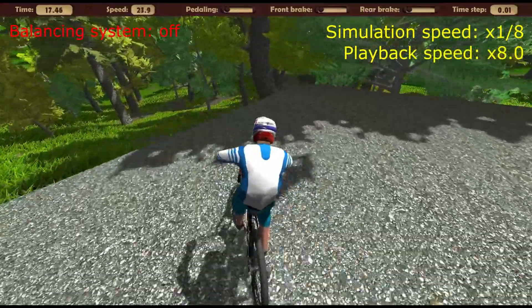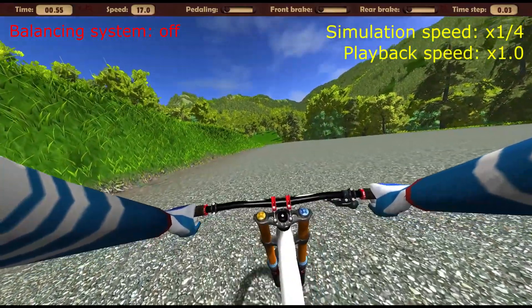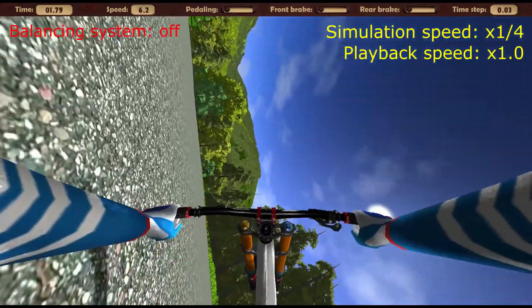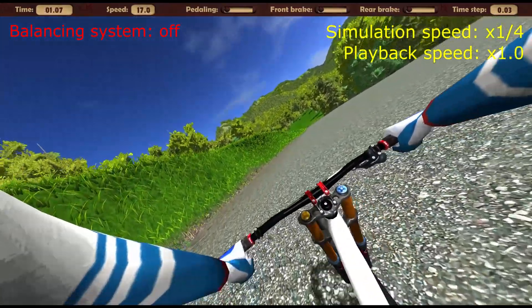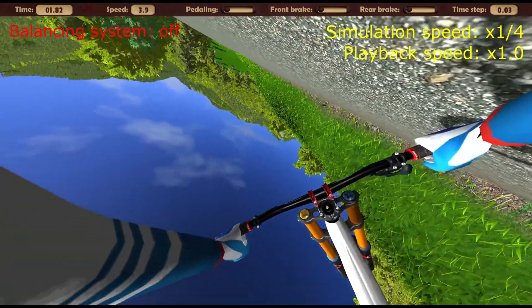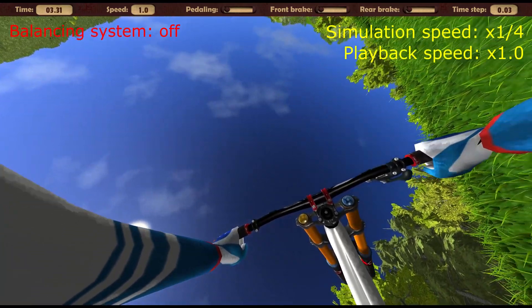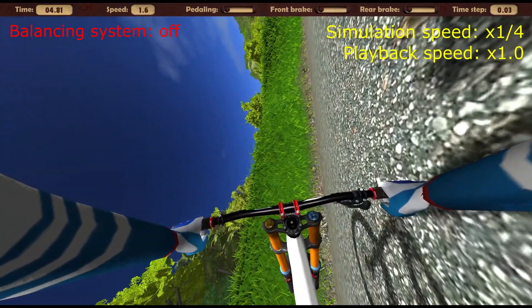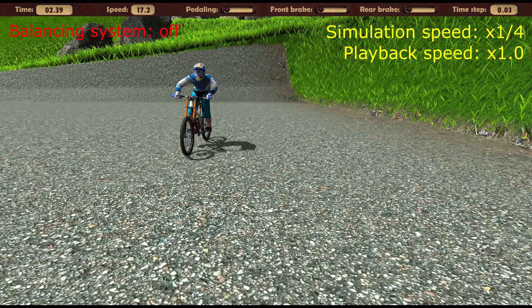Here are the main things we figured out with the balancing system turned off. The bike always falls on its side if nothing is done. If we turn the handlebar to the right, then the bike falls to the left side; if we turn the handlebar to the left, then on the right side. To go straight, you need to constantly turn the handlebar in the direction of the fall. The human vision system is too imprecise and slow to solve the problem of balancing — even with a simulation slowed down 8 times, it could not quickly recognize the fall and send a signal to the hands to turn the handlebar in order to move quite smoothly.